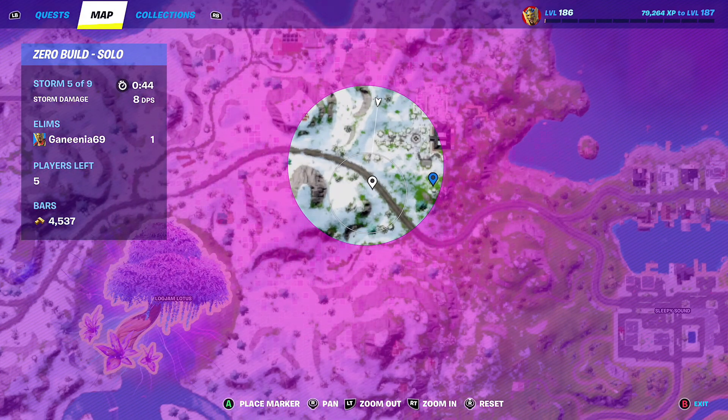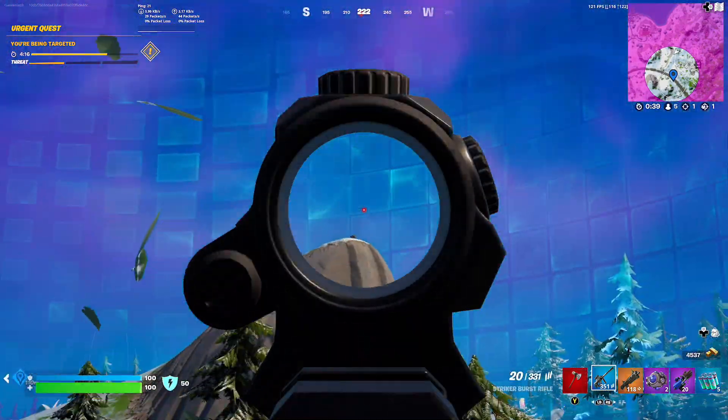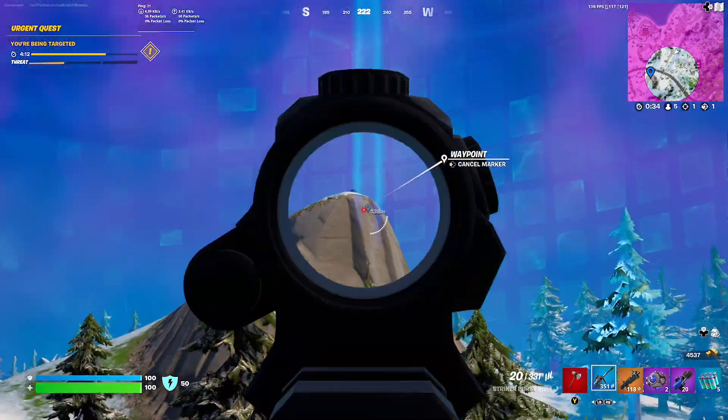I need a port-a-fort — this is a situation where I think it's going to be really useful. But if this guy keeps high ground and ends in zone, he might win the game. Nope, he's out of zone.